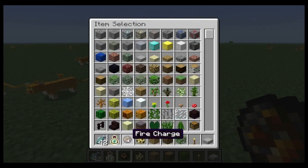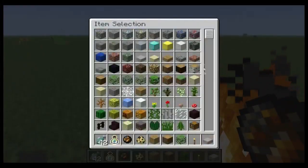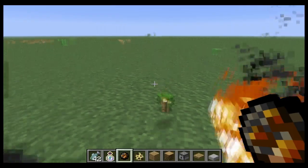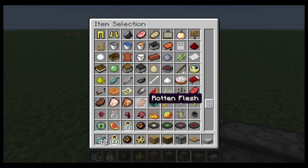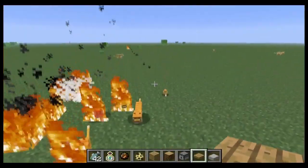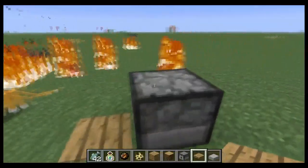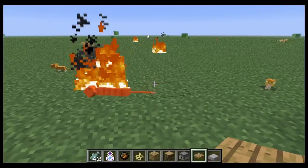The fire charge is basically a flint and steel — that's all it does. Let's see, I get a dispenser and I put a bunch of these inside. They'll shoot out like a blaze. So that's pretty cool — oh no, my ocelots! So that's pretty cool.